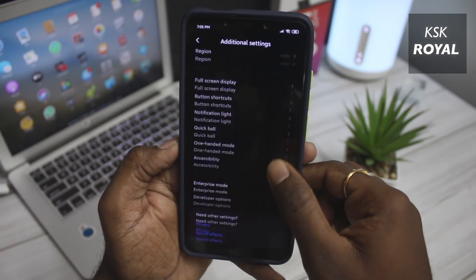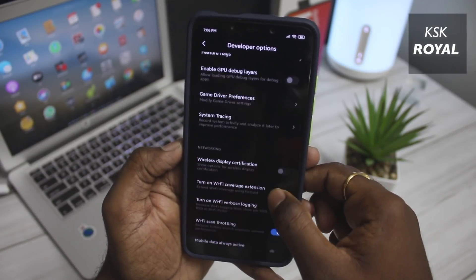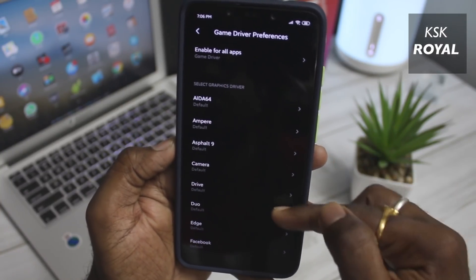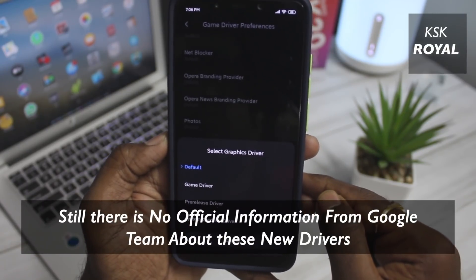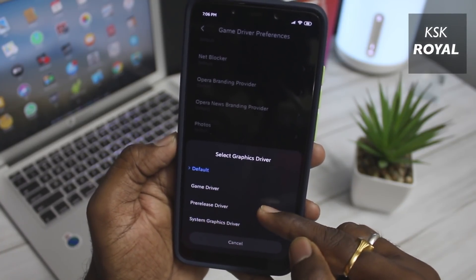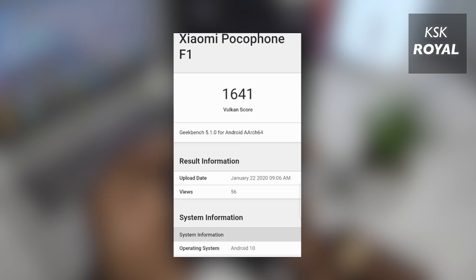There is a new setting inside Developer Settings called Game Driver Preferences, which lets you select between multiple drivers. I recommend the Game Driver option — enabling it will improve performance and provide lag-free gaming with smoother FPS. While I'm not entirely clear on all the depth of these graphic drivers, I can say that Vulkan performance has been improved. Some users have started benchmarking the Vulkan API, and a Geekbench test screenshot reveals the power of Vulkan in Android 10 — the score is almost double compared to Android 9.